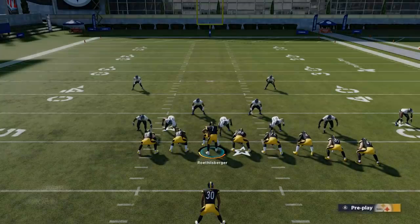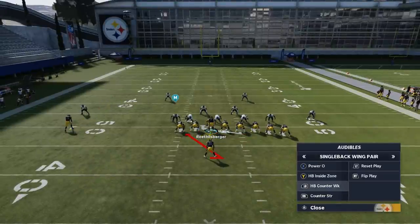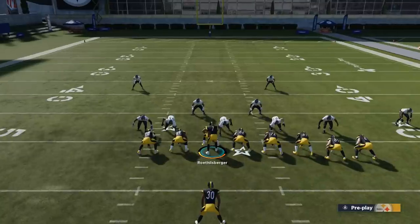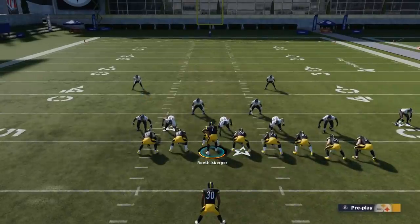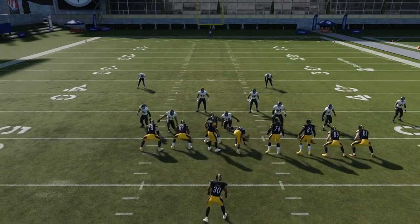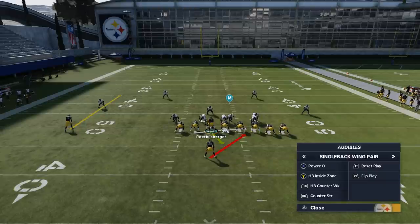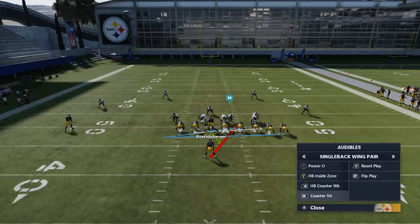As far as the halfback inside zone, I'm really just looking for a gap, which I don't really seem to be seeing here. A lot of people run nickels and dimes and stuff like that. So I switched over to some random nickel packages because I think you're going to see this the most online. I personally run 3-5 or Big Nickel Over G the entire game — I'm typically not going to bulk up unless they're inside the five. So this is probably more traditionally what you're going to see online.